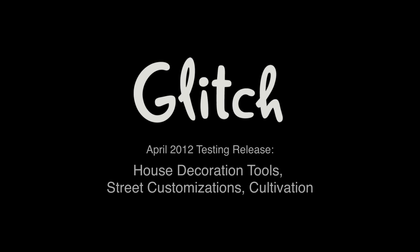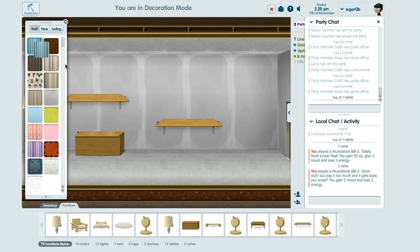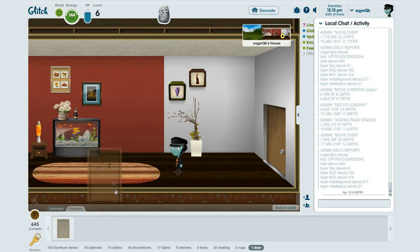This is a demo of the April release of the new Glitch housing system. So far, I've been able to decorate my house with furniture, and by changing walls, floors, and ceilings. Now I can expand my house and add floors.